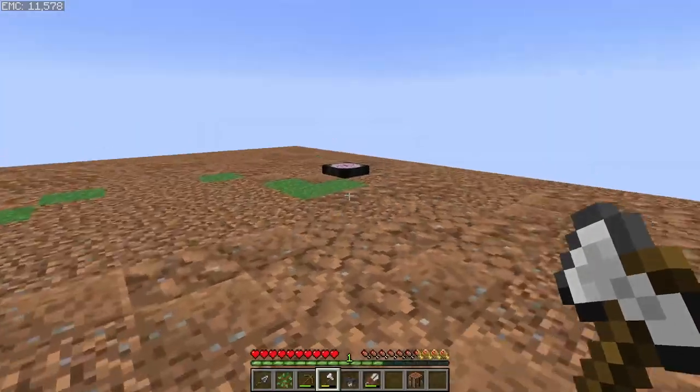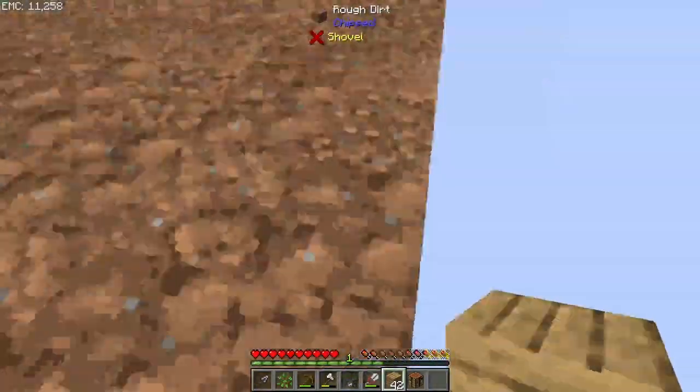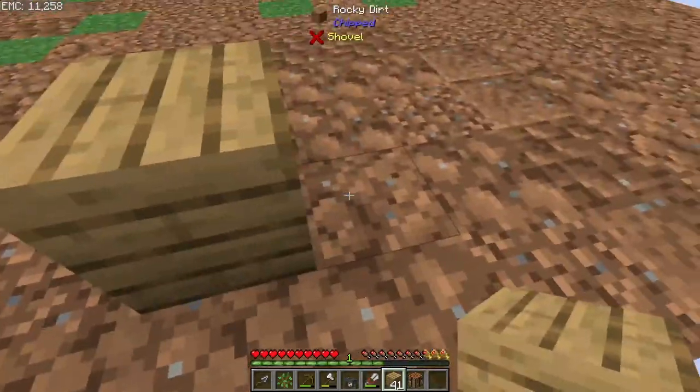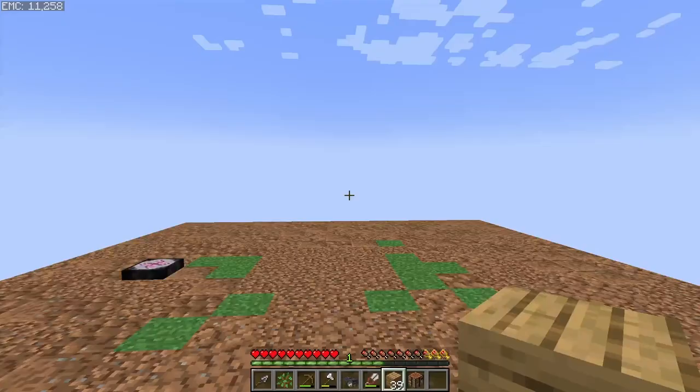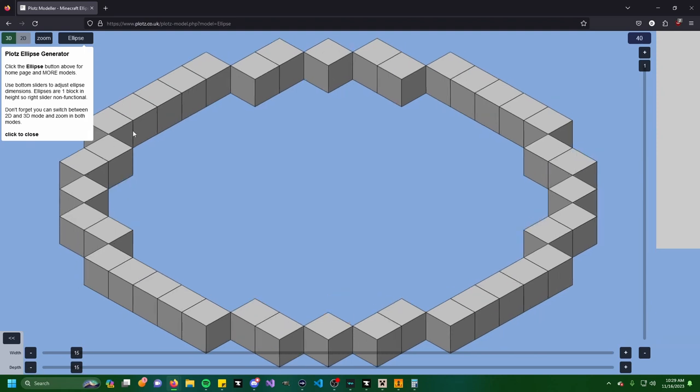With the necessary EMC and leaves gathered, I think we're ready to start building. We're going to start right in the center of one of the edges, go in one block, and just kind of outline a circle that is 15 blocks across. If you're unfamiliar, the site plots.co.uk — I'll have it linked in the description — is a super handy tool for creating various shapes in Minecraft. Since we're going with just a circle, select ellipse, set it to 15 by 15, and this is the circle we're making. It makes it really easy to follow along and create various shapes.